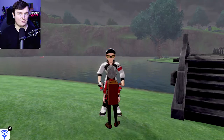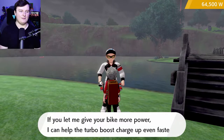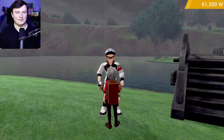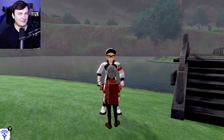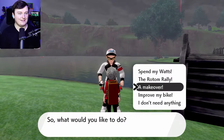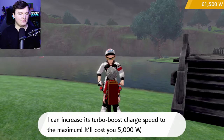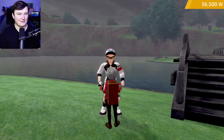Now that we have extra ones, he wants to try the Rotom rally again, but instead we can talk to him one more time and improve our bike again — he can make our turbo boost charge up even faster for another 3,000 watts, bringing us to a total of 4,000 watts. He still wants us to try the Rotom rally, but go ahead and go down to 'improve your bike' one more time and he can increase your turbo boost charge speed to its max for another 5,000 watts, for a total of 9,000 watts.